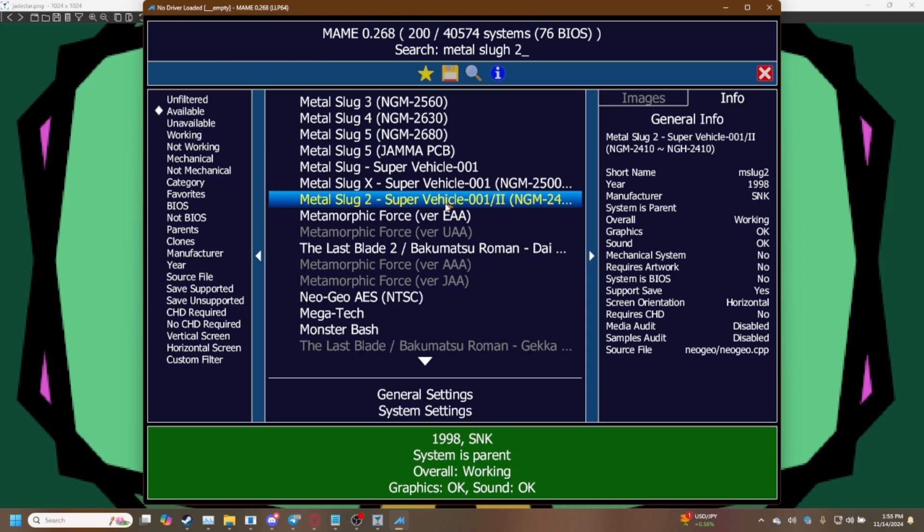This comes down to if you're trying to play a game with known slowdown like Metal Slug 2 or Double Dragon, and ways to make that run a bit faster without that annoying slowdown.